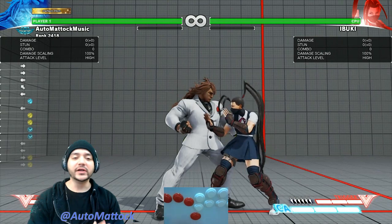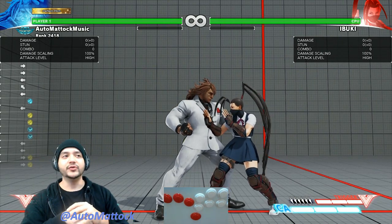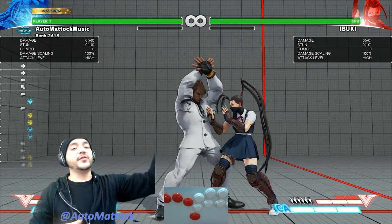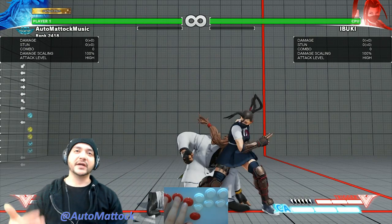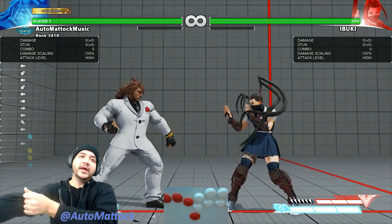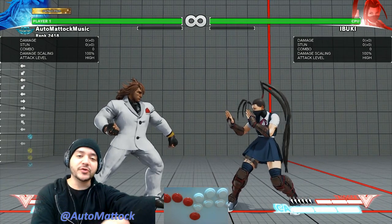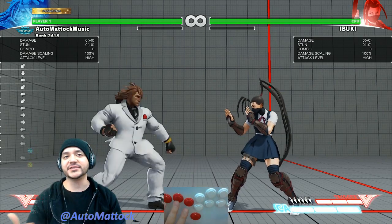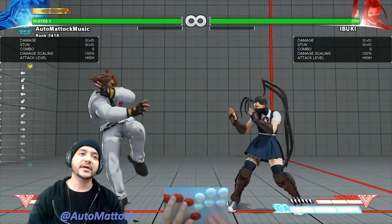These buttons are really important in terms of using manual timing when you knock them down. I think there are a couple of knockdowns with Young Zeku where it's better to use manual timing. And overall, when you're up close for any reason, knowing what kinds of optimized combos you can get off of counter hitting your opponent is very important.